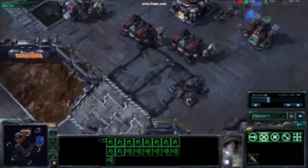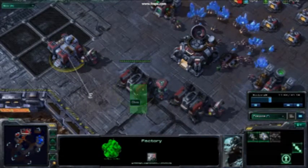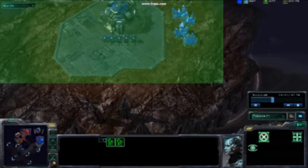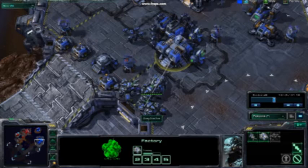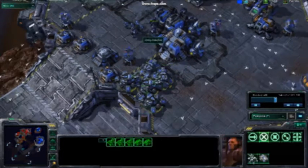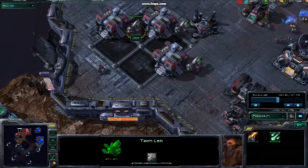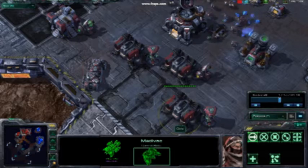I got my base coming up, got enough men to defend, I have a siege. Throwing down more — as you can see, 11 minutes into this game. He's trying to get this upper expansion up here, and he uses that quite a bit later on. He has five siege tanks, I have a couple men, got two siege tanks up here, building three barracks. I decided to go for a tech build because of his marine-marauder composition.